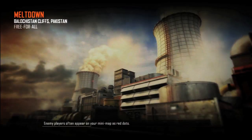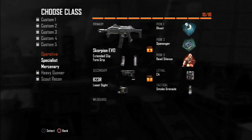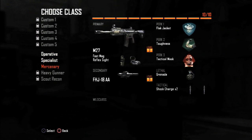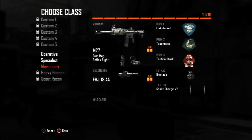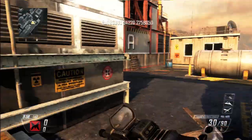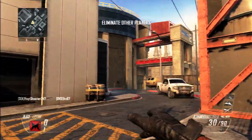Hello, fellow codfish. Good Times with Scar here, bringing you some free-for-all action on Meltdown. We'll start off today's commentary with a little discussion on whiners and free-for-all class setups, and then we'll move on to some graphics I produced to help you navigate the map more smoothly and bring more traffic to you, resulting in fast wins.